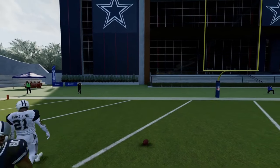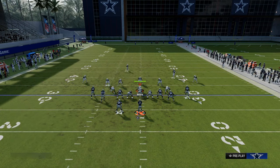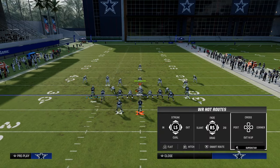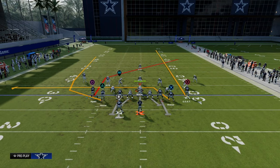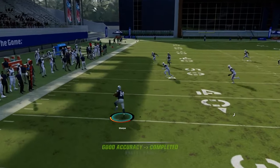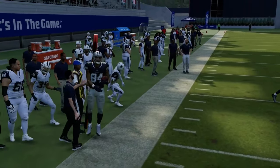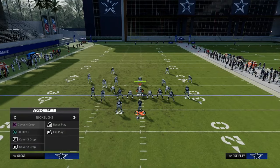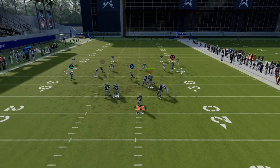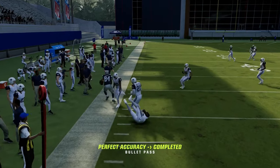The other thing this wheel route is going to do for you is against zone coverage. Let's say someone is running a cover three with curl flats — if it's a curl flat or cloud flat, it's going to match this wheel route vertically. What that does is leave the tight end drag underneath open for about 10 to 15 yards. It's a really effective route because a lot of people play basic coverage without adjustments, and if they don't adjust to the wheel route, that drag will be wide open every single time.